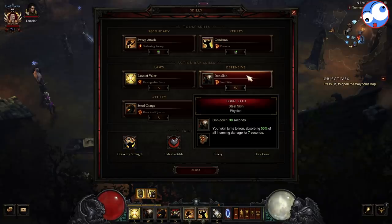On the defensive side, we've got Iron Skin — another 50% toughness buff. Now I've gone for Steelskin, making it last seven seconds, because I am on Hardcore. If I was doing Softcore, I would go for Flash just so that it allows me to move a little quicker, because similar to Laws of Valor this will be back within a matter of seconds. But I don't really want to take the risk since I'm on Hardcore. Ideally Flash would probably be the way to go for Softcore.